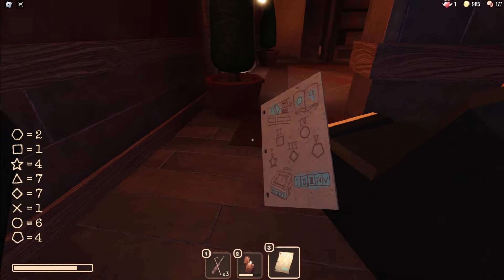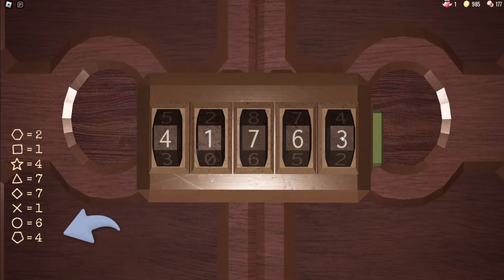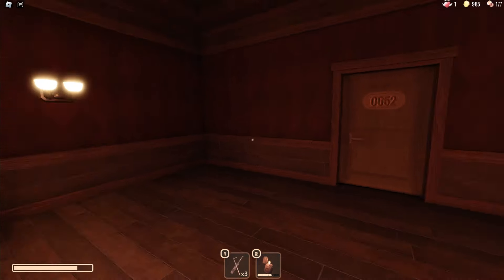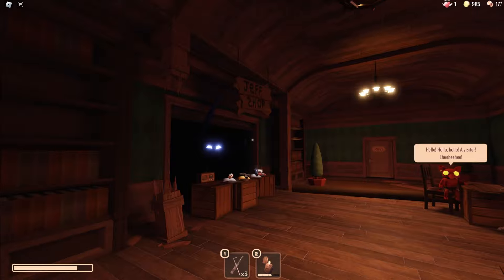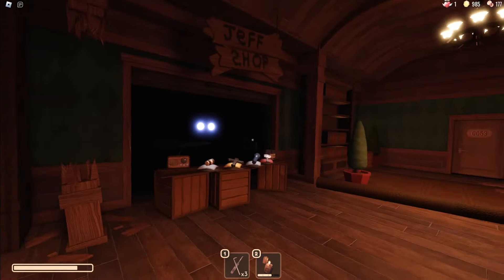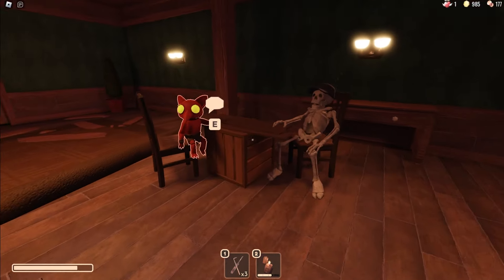Last one is four, I think. We made it, guys. Jeff's shop! We got a jam. The skeleton key — we'll be buying that.